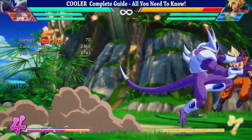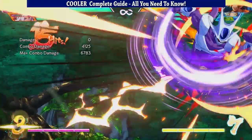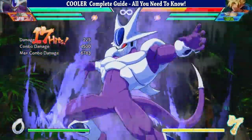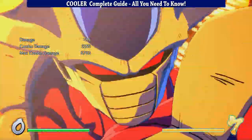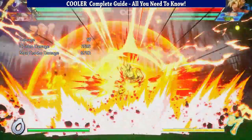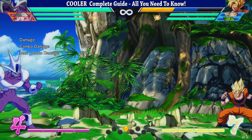Hey, how's it going everyone? My name is True Wonder Dog and I'm here today with a guide for Cooler. This character has a ton of range and decent pressure tools, and it seems like his main strength is going to be countering the opponent — whether that be whiff punishing, going through the enemy's projectiles, or even just countering them raw with that level 3. So without any further ado, let's start off with his normals.